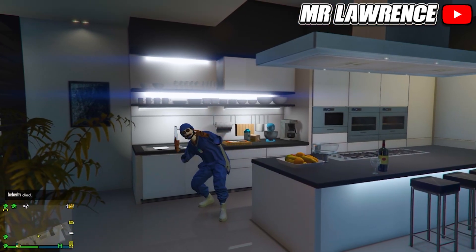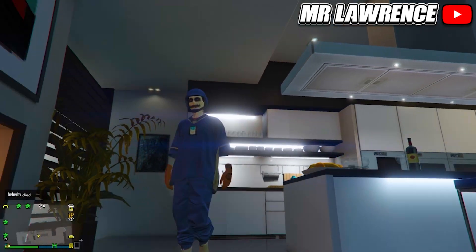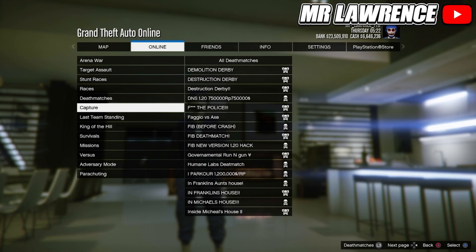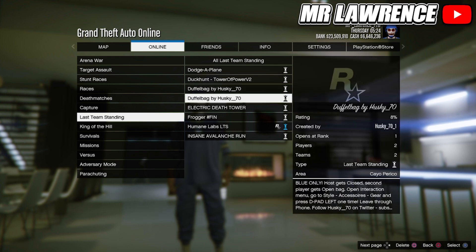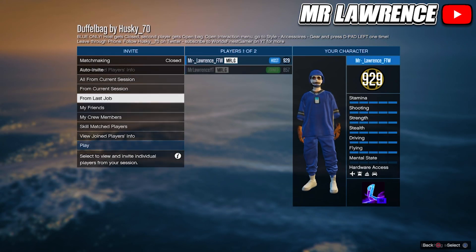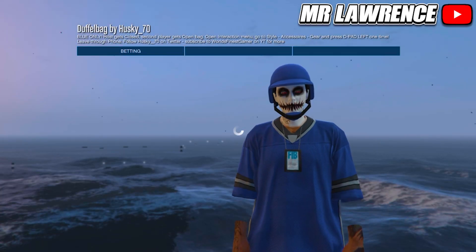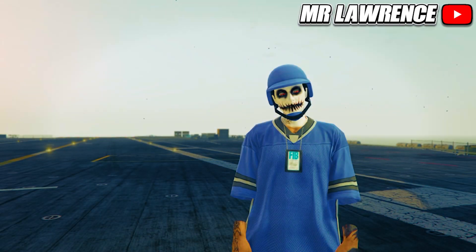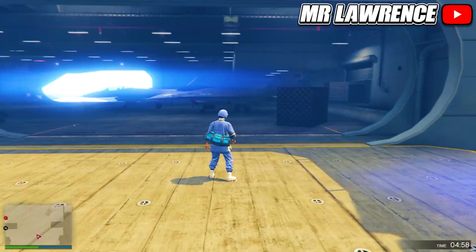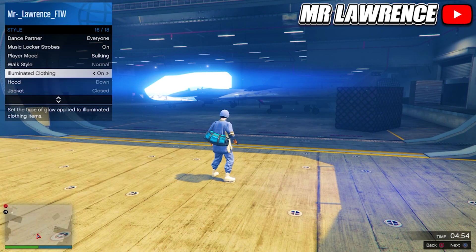Next I will show you the easiest method to get all colored duffel bags for PlayStation. First bookmark the job for the color duffel bag you want — it's in the pinned comment. Then restart your game and start the job, it will be a Last Team Standing. Invite someone and start. Keep in mind that the host will get a closed duffel bag and the other player will get an open one. Ready up, and when you load in open your interaction menu, go to Style, then Illuminated Clothing, and hold right on your d-pad for about 10 seconds. Now leave the job through your phone.